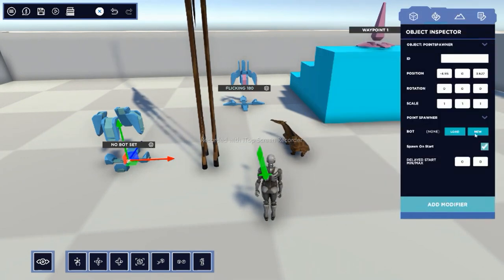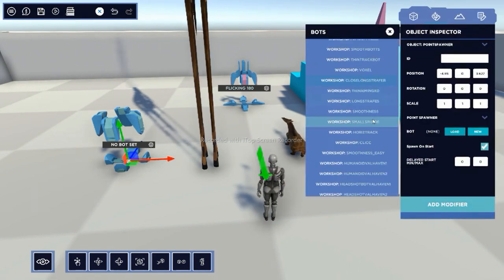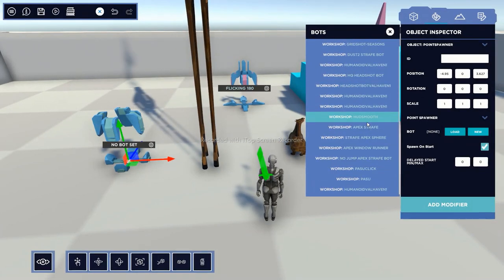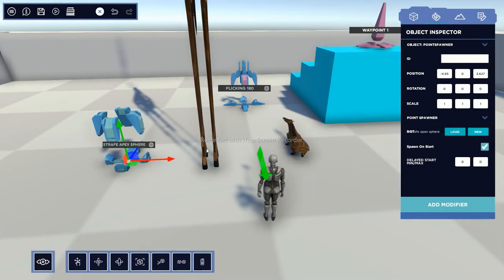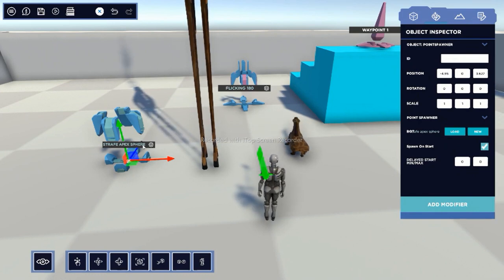When you type in 'new' — actually, let's go to 'load' and you can see the community has created a lot of these: straight bot, HQ bot, HUD smooth strafe, Apex sphere. So if you're into Apex Legends — talking about a tracking scenario — you have that bot. There's also something like Thin Gauntlet, which in my opinion is the most famous for improving tracking. But if you're into Apex like I am, then you have that bot there.